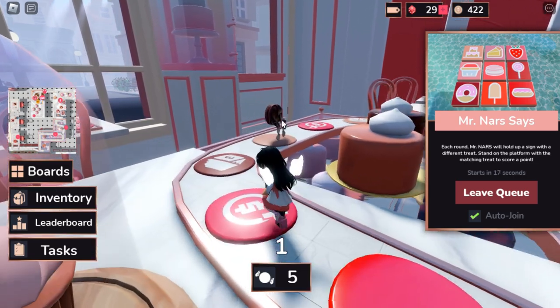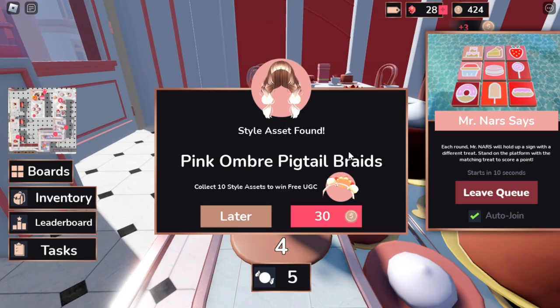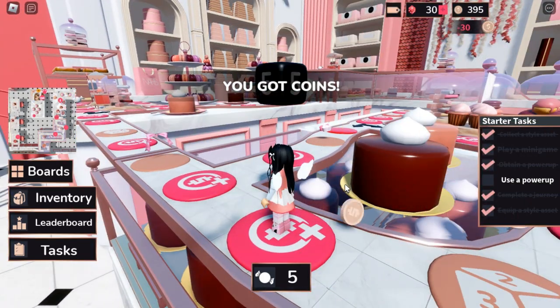Moving on, it will show you two paths. Let's go to the left side because there is an asset over here. Roll again and we're going to buy these assets once again — we got two of them. Just keep doing this until you get all 10 assets.